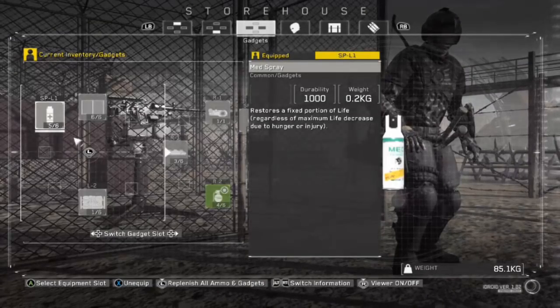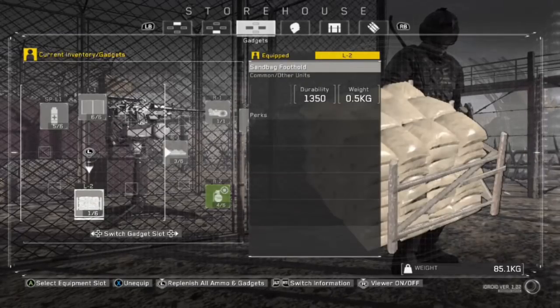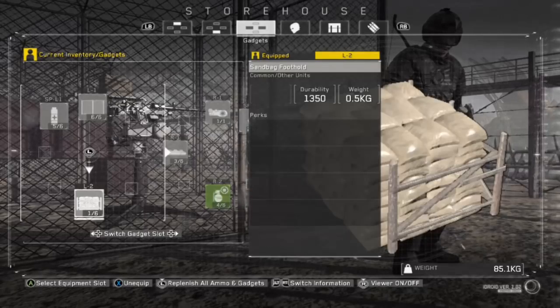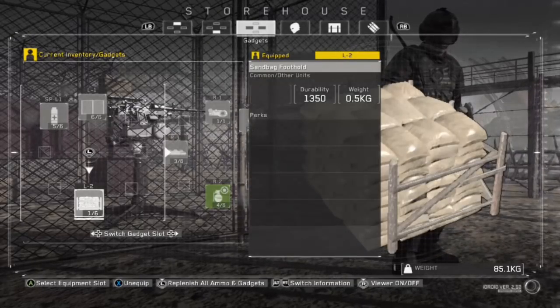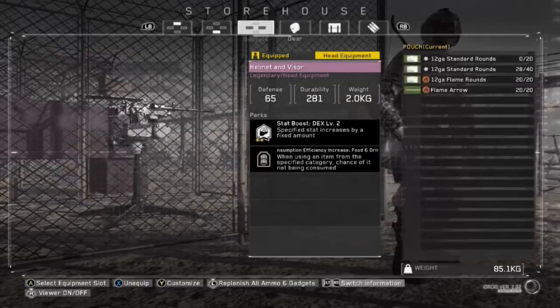Obviously your med spray kits because you've got to have healing. Your metal fences are going to help you with crowd control — we'll show you later. And sandbags: you always want at least one sandbag on you because there are plenty of areas on the map you can't get to without a sandbag or a watchtower, and sandbags are cheaper.